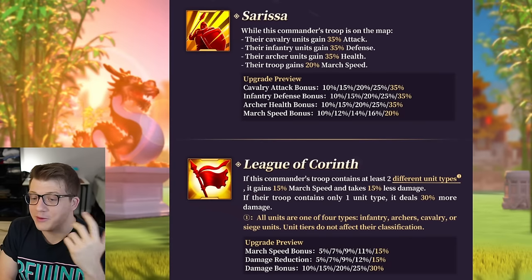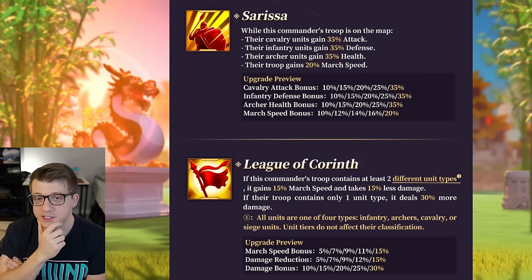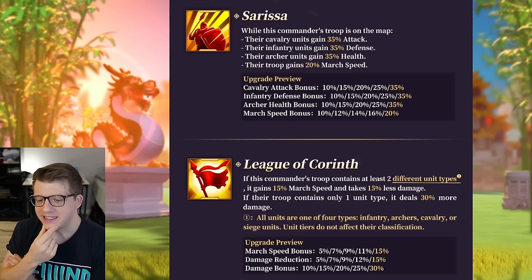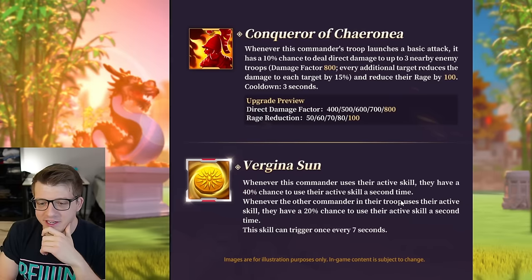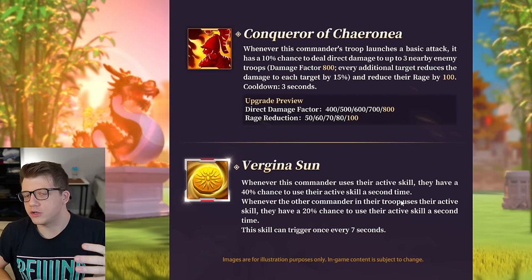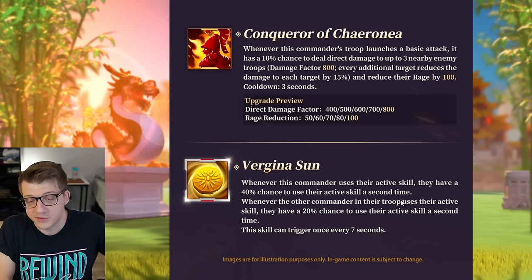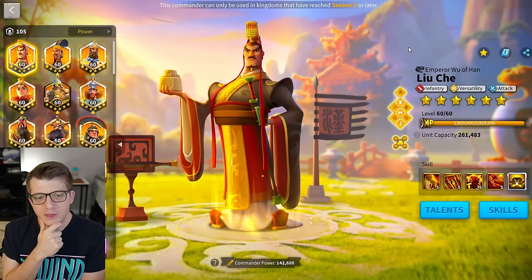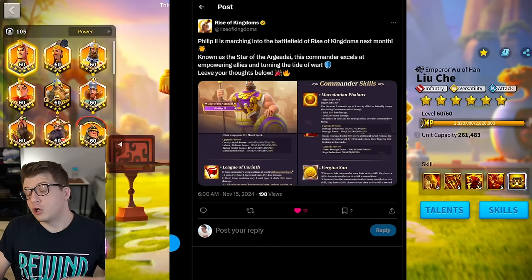My mind is racing with different pairings. Cavalry are in a really bad spot right now, and this doesn't perfectly align with what cavalry are doing — it's a supportive commander giving them a ton of attack, which you don't necessarily need. But if you have one troop type you get flat 30% more damage. You could also just pair him with Trajan — Trajan's back and it's lit.